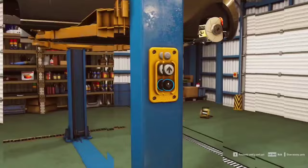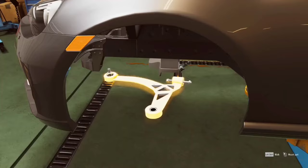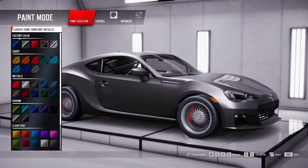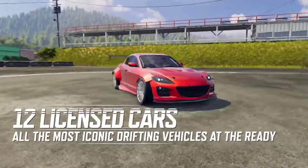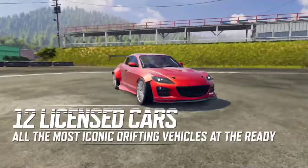At our first spot, we have Drift 21. Drift 21 is an exciting PC game that allows you to build and customize your own dream drift car. With over 1,800 replaceable components available in your garage, you can tailor the performance of your vehicle to your driving style. Not only can you change engines, suspensions and wheels, but you can also modify your car's appearance with body kits, paint colors and decals to create a unique drift car that reflects your personality.